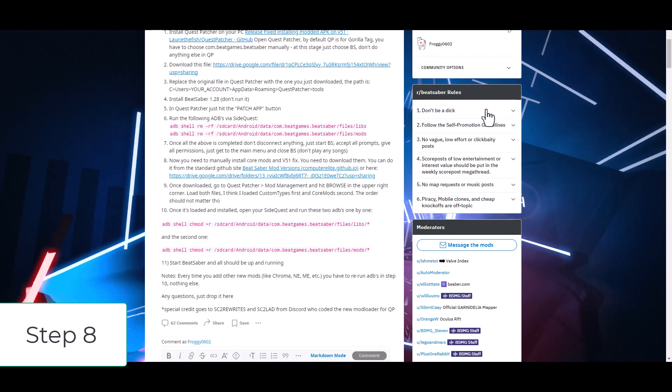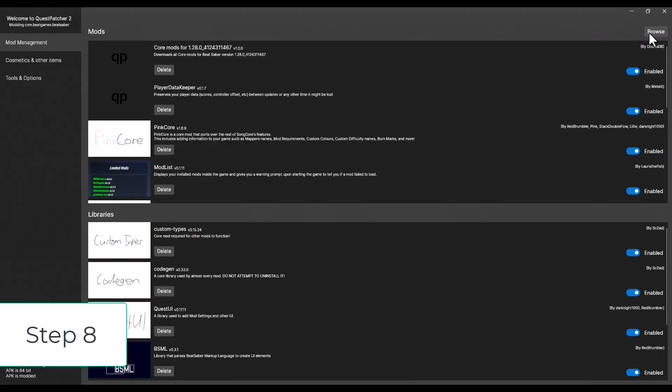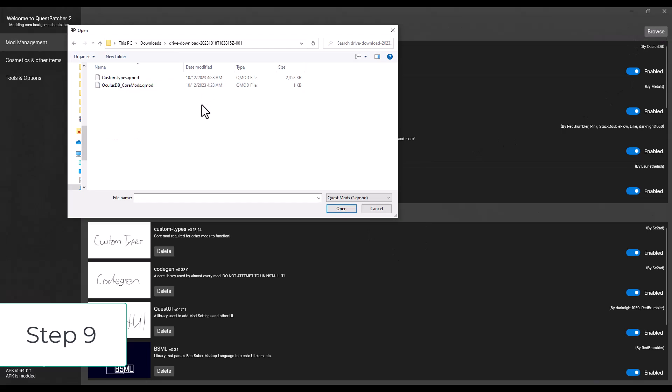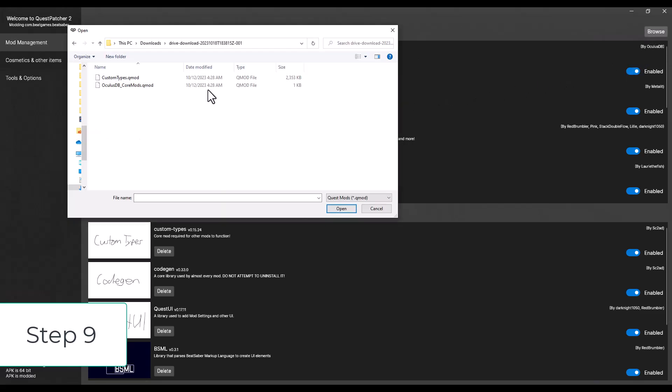Step 8: You're gonna have to manually install the mods in V51fix. Click on the links here to download them. Step 9: Once downloaded, go to QuestPatcher and hit Browse and load both of the files. The order should not matter.